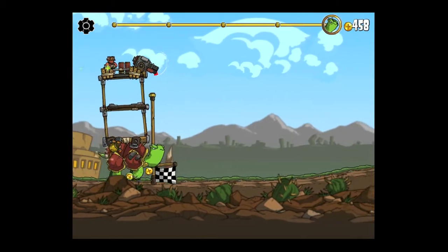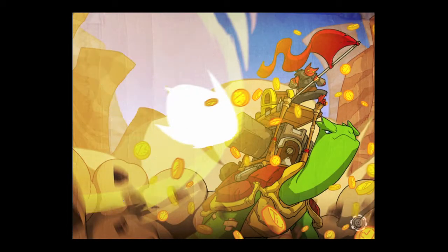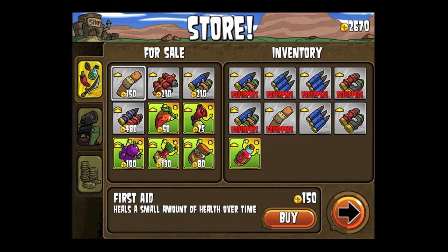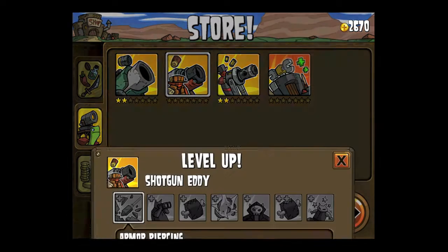The object is to get to the finish line. You shoot by holding on the weapon you want, to turn it and aim it and activate it. On the right side you drag your finger around to aim it. That's how you do it.